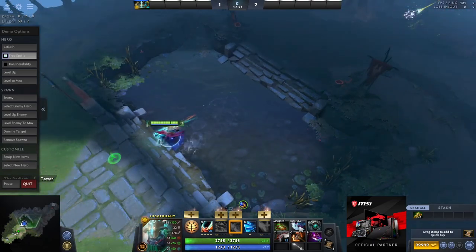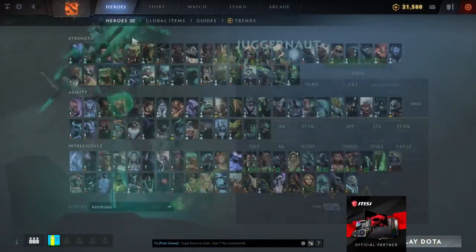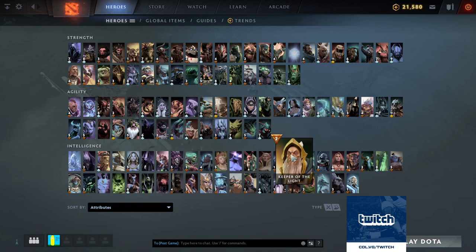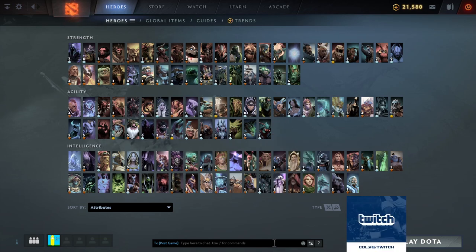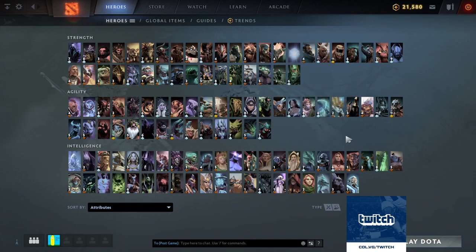You can go Sange and Yasha instead of Manta, but Manta is basically a BKB for Jug because it lets you spin through silences. The position 3s I like to play Jug into are Batrider, Tidehunter, Brewmaster, sometimes Abaddon, Underlord if I'm not afraid of my team having damage issues, Sand King, and Pangolier. What you'll notice about all these heroes is they don't kill you when you spin — if you spin, you just don't care that they exist. I also like picking him into supports that can't defend themselves: Crystal Maiden, Jakiro, Dazzle kind of, Silencer, Skywrath Mage — no problem, just buy Manta. Witch Doctor and Undying are great matchups too. These heroes just don't threaten you.